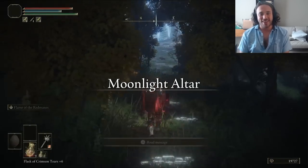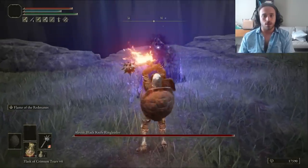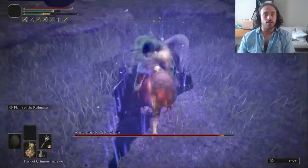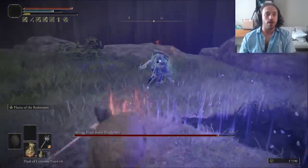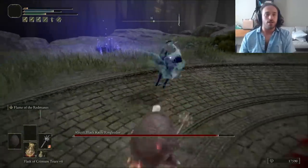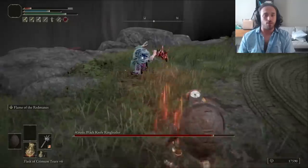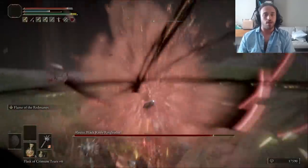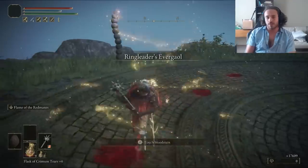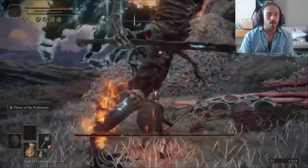Up the elevator we go to the Moonlight Altar — a lovely place. The boss up here is not as lovely: the Blackknife Assassin Electo. She's gatekeeping the Spirit Ashes for Blackknife Tiche, probably the best Spirit Ash we've used yet from the Link run. Electo is kind of a problem though — she's too fast for the Flame of the Redmanes most of the time and so aggressive you can't even run away. She's also got a mini Malekith explosion that will kill us in one hit. After four deaths, we have to move on to something else.